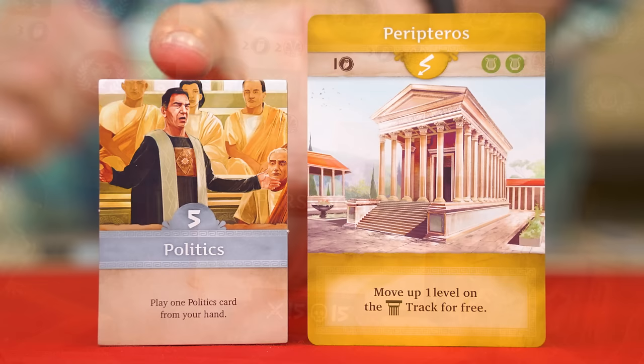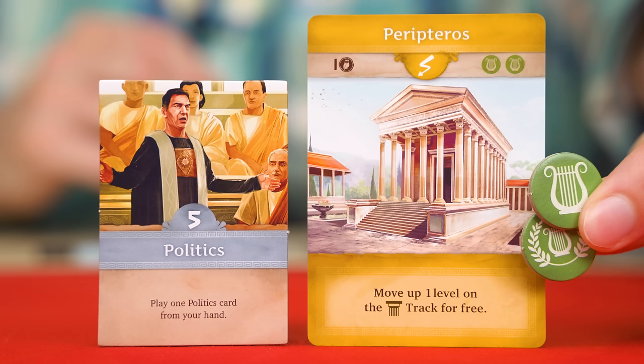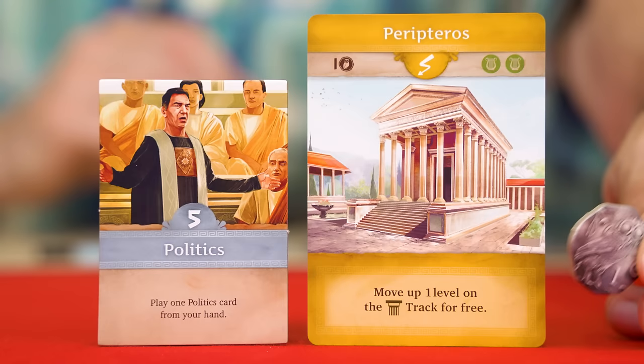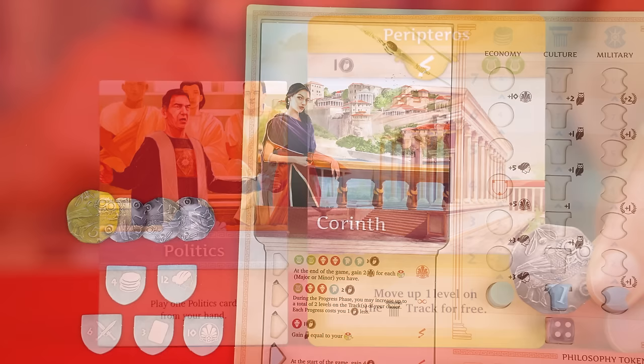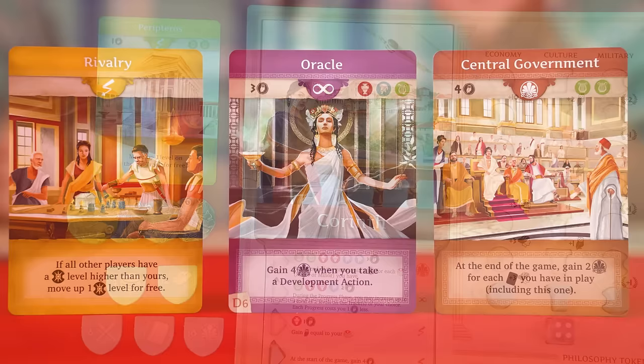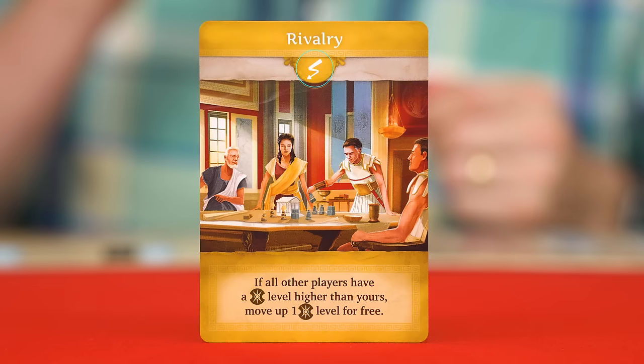The politics action tile lets you play one politics card from your hand. To play a politics card you must first have any of the knowledge tokens showing in its upper right-hand corner — it doesn't matter if they are minor or major tokens, and you don't have to spend them, you just have to have them. If the card has a drachma cost showing in the top left-hand corner, you must also pay that back to the supply. As long as you can satisfy those requirements, you can then play the card face up in front of you where it will stay for the rest of the game.